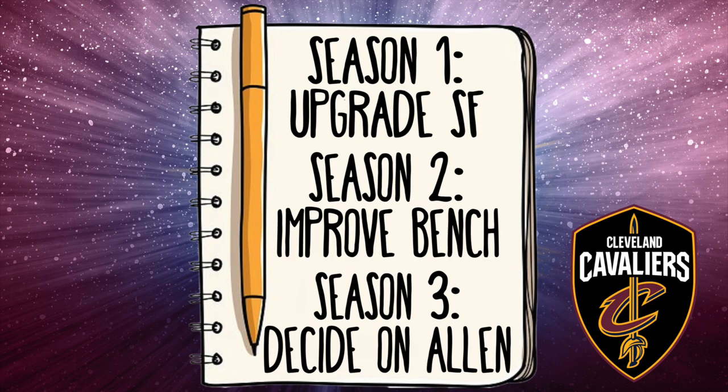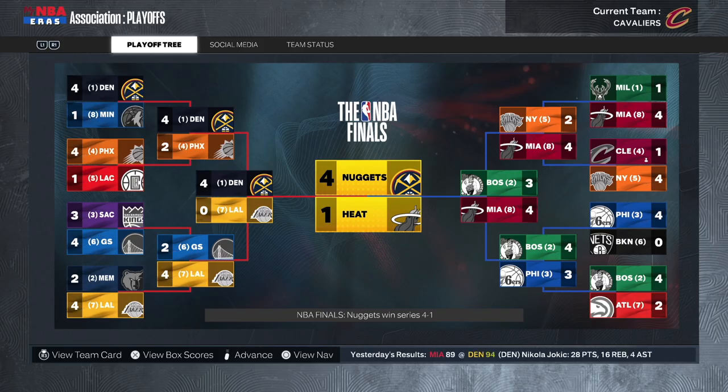Let's take a look at the three-year game plan. For year one, I want to upgrade my starting small forward — I like Okoro but if we want to be competitive now, that's the spot we need to upgrade. I don't have a lot of first-round picks to work with, so I won't force it. For season two, I want to improve my bench — that's a weakness. For season three, I need to decide on Jared Allen. If Evan Mobley is shooting league average from deep by then, I keep them; if not, Jared Allen might be on the move.